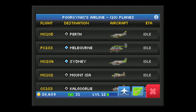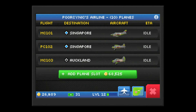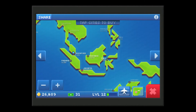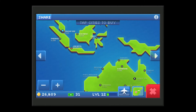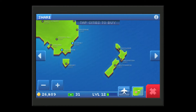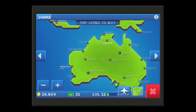The next button shows all your planes; mine are currently idle. You can buy a new plane slot, which allows you to have another plane in the air. Next to that is the map button — you can buy cities through here, and it shows you where your planes are with a little number next to the city.